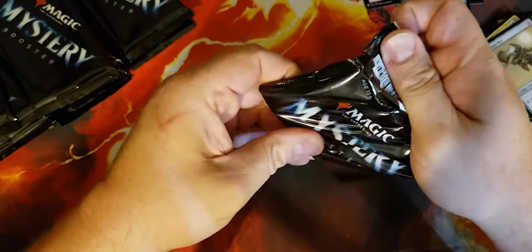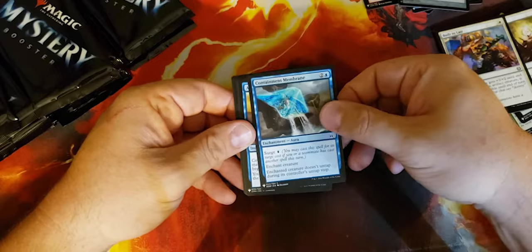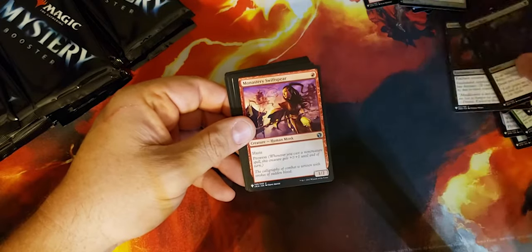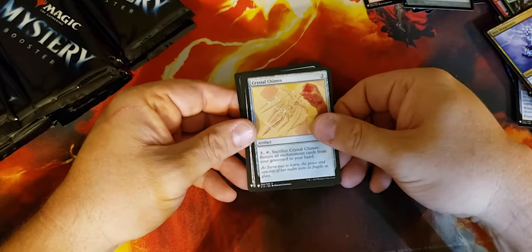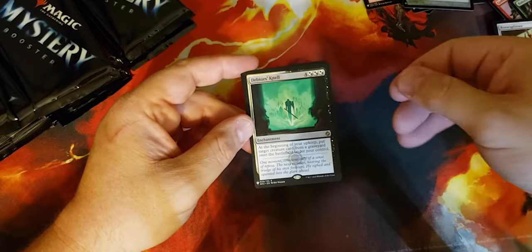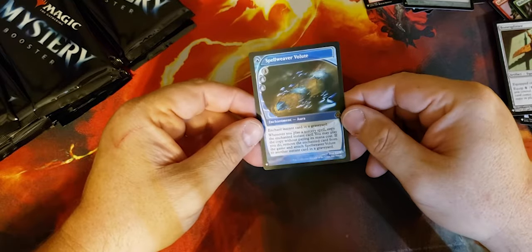Let's keep going — do we get something good? Mana Crypt would be really nice, but there's a lot of cards I wouldn't mind. Oust, Built to Last, Containment Membrane, Arcane Denial — that's not a bad one, not big money but — Untamed Hunger, Altar's Reap, Monastery Swiftspear, Goblin Balloon Brigade, Tarjura Pathwarden, Baloth Gorger, Wee Dragonauts, Crystal Chimes, Bone Splitter. Debtor's Knell — beginning of your upkeep, put target creature card from a graveyard onto the battlefield under your control. Not too bad. Spell Weaver Volute — enchant instant card in a graveyard — that's a nice foil, I always like that.